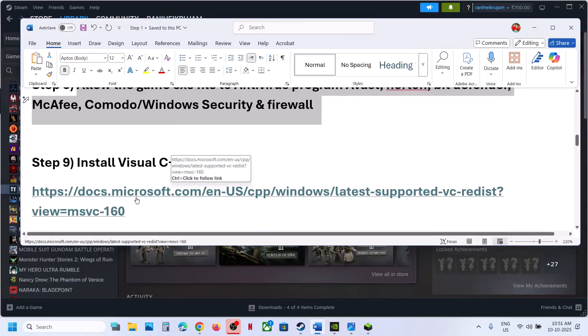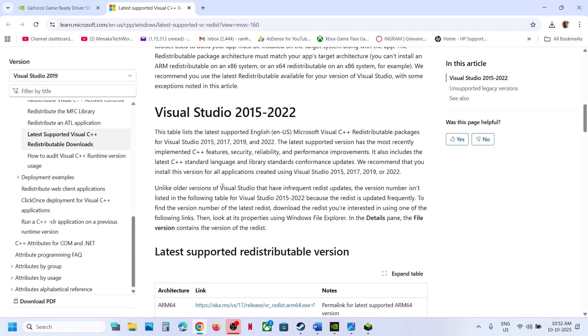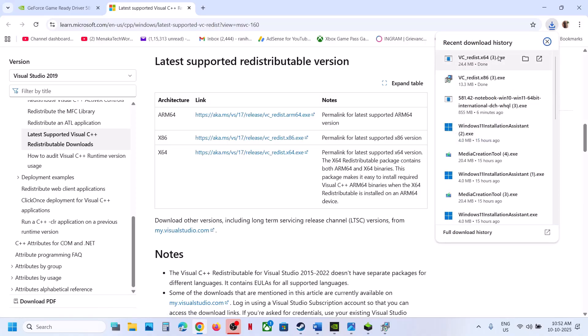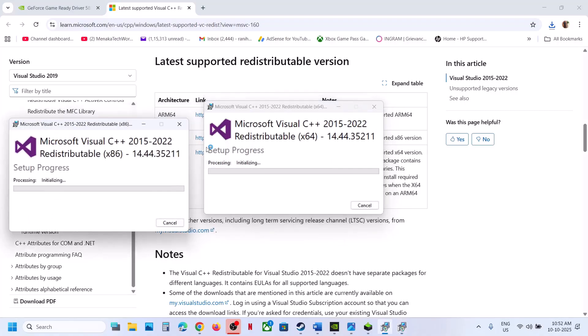Still not working? The next step is to install the Visual C++ files. Open this link in a browser — it will take you to the Microsoft website. Scroll down. Here you can see Visual Studio 2015 to 2022. Download the X86 and X64 versions and install both files. Run the exe file. If you see the Repair option, click Repair. If you see the Install button, hit Install. Download the X64 file as well and run this exe file. Again, if you see Repair, click Repair. If you see Install, hit Install. Let the installation complete. Make sure both are installed.